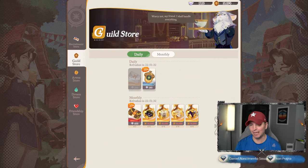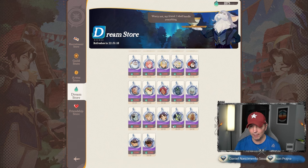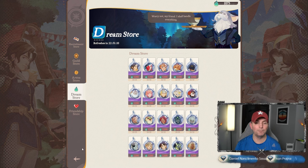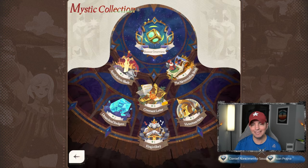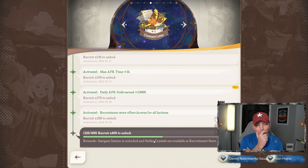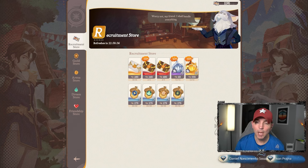The question is whether recruitment letters are worth it or if I should save for acorns. In the guild store, Celestials and Hypogeans are what we're saving for. The dream store — I'm going to pick up more copies of Corin down here. I also picked up more copies of OD, which is awesome. We unlocked quite a bit more in the mystic collection. Stellar crystals are available in the recruitment store. That's going to do it for today's video — let me know in the comments what you think, and thanks for watching!